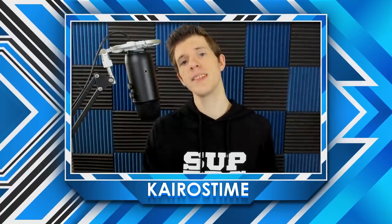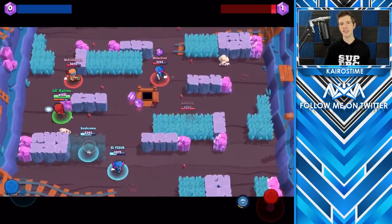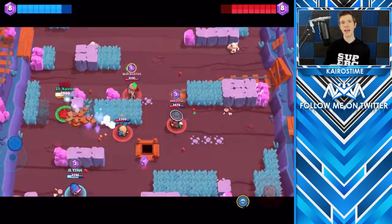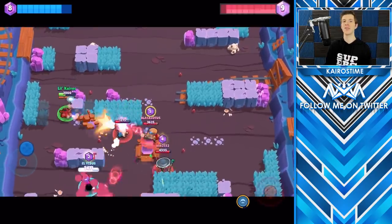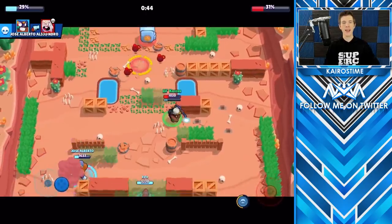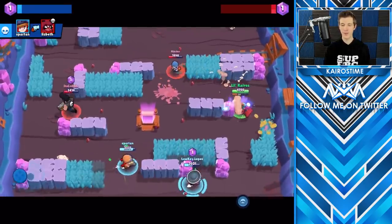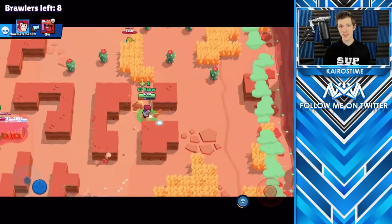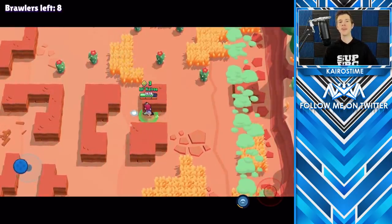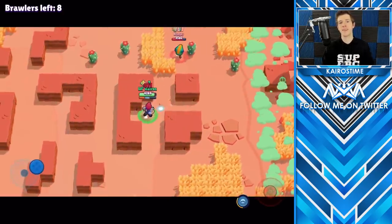The fourth skill is peaking. For brawlers with one quick attack animation — like Nita, Jesse, Brock, or Poco — peaking is a very effective way to deal damage without taking damage yourself. You peek around the corner of a wall, quickly fire off your shot, and hide back behind the wall so the enemy can't hit you. When you first practice this you'll probably fire a few shots into the wall, but once mastered, the enemy has to rely on perfect timing to take you out. You can also combine this with teasing to make them waste their ammo.